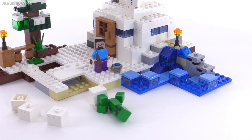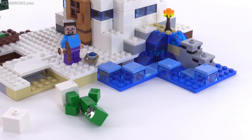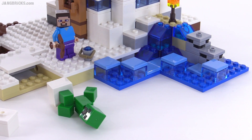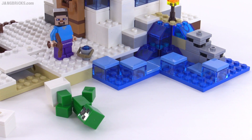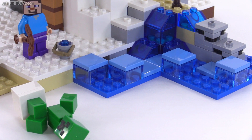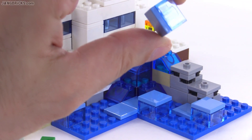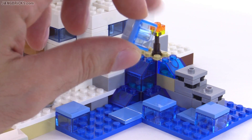My favorite thing here is definitely the water section, which has ice made with transparent medium blue two-by-two bricks — not transparent light blue, transparent medium blue. It's a rare and glorious color. It looks so beautiful to me.